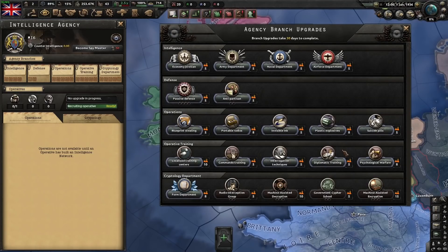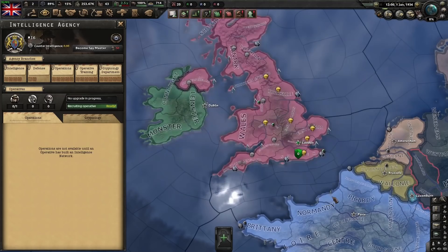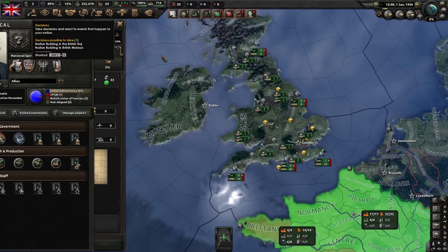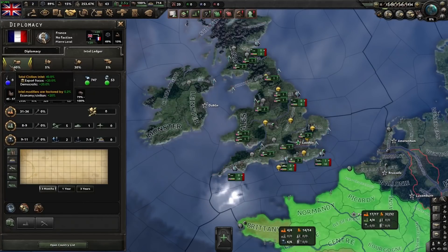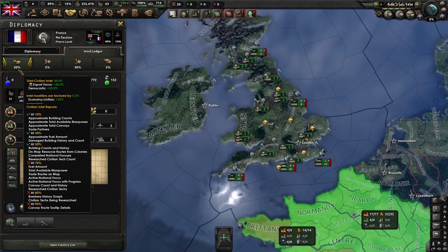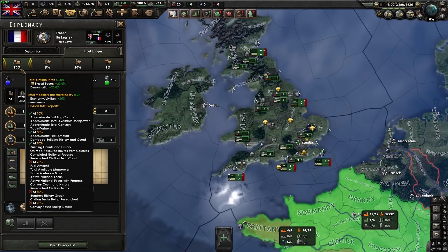What are some good upgrades? Across the top is your intelligence branch. They do exactly what they say — they just increase the amount of intelligence you get by 25%. It takes your final number and multiplies it by 1.25.